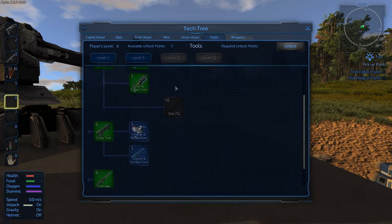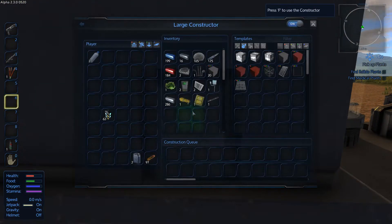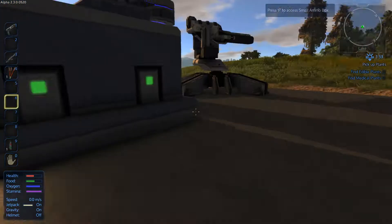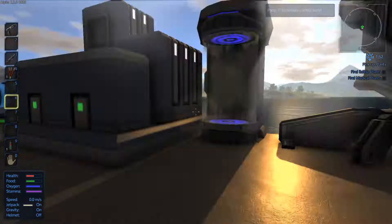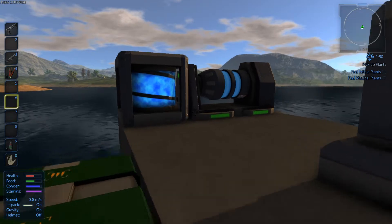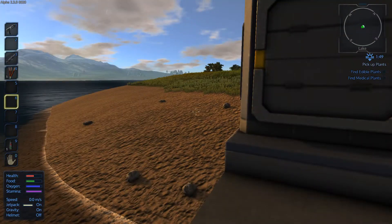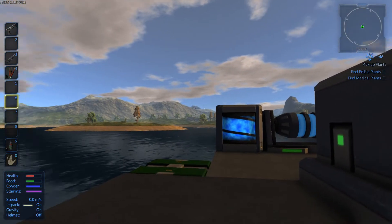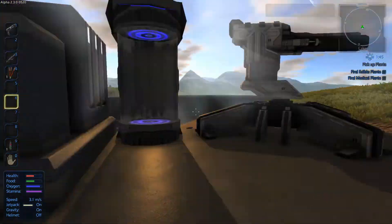Might as well get the plant life and lights going, hangar door, shutter door, elevator block - might as well get that going now. Don't need anything on capital vessel. For small vessel might as well unlock for the lights. In miscellaneous everything in there that we need. Hover vessel I'm not even going to bother with.